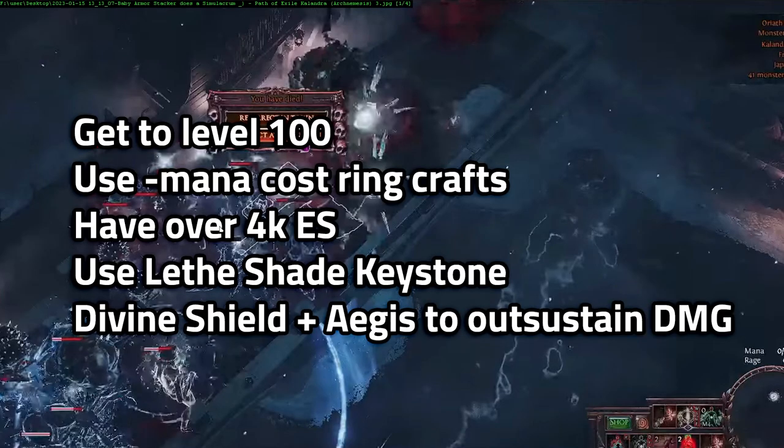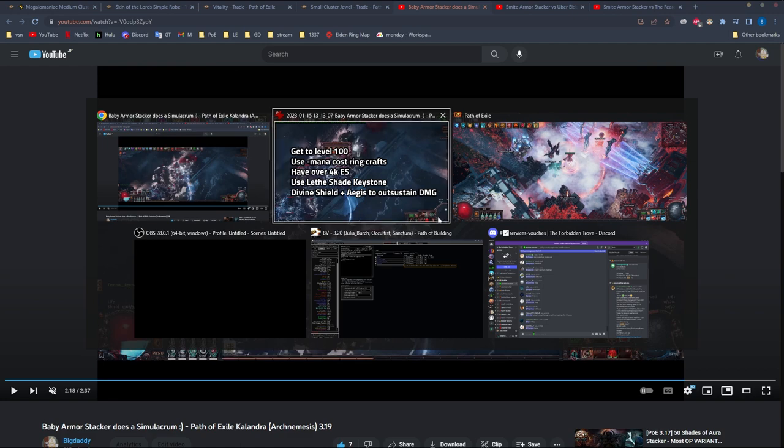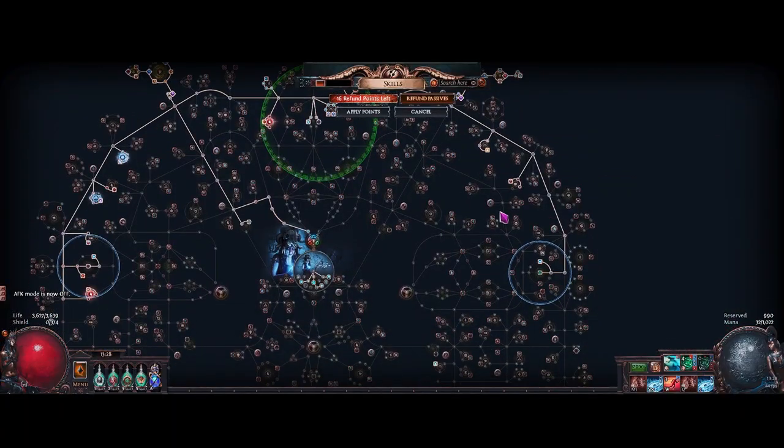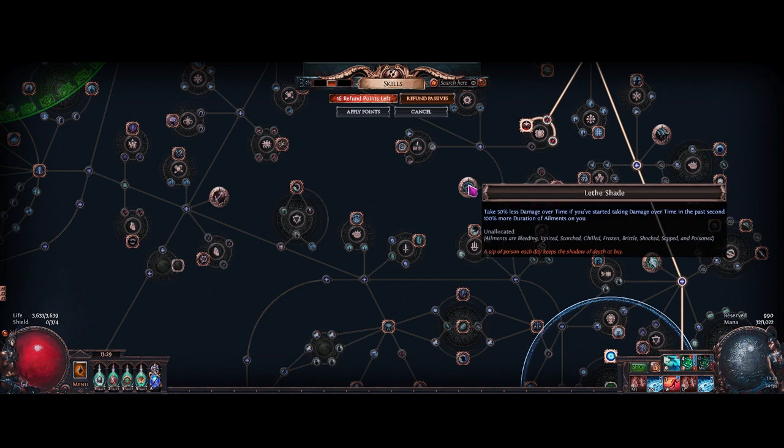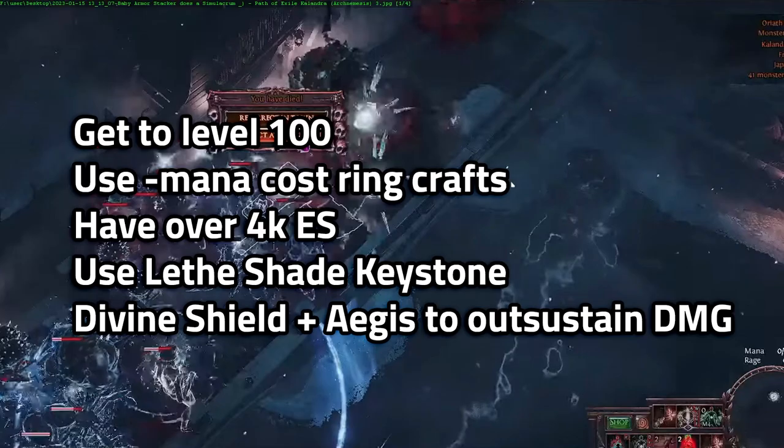You can also use the Lethe Shade keystone to help reduce damage over time. It gives you 50% less damage over time if you started taking damage over time in the past second, with the downside of 100% more duration of ailments on you. With this, you'll have about one more second to react — so if you already had two seconds, now you have three. Combined with 4k ES and zero mana cost skills, these three things together should make those encounters more manageable.